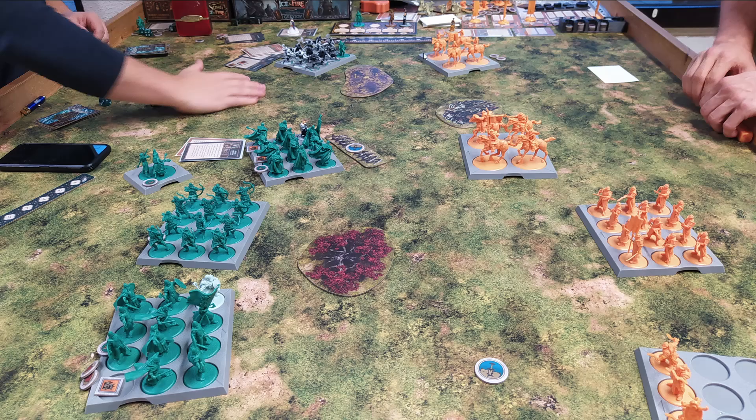From here on, Martell has a few more units and more points. Both players know each other's lists, and the Martell player said it's not the ideal list to play this scenario. When you go to a tournament or play with friends, sometimes you have one or two lists, and depending on the scenario you can choose which list to play — it's like having a sideboard in Magic the Gathering.